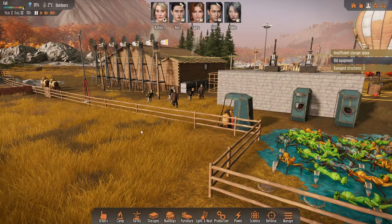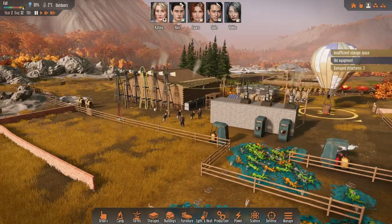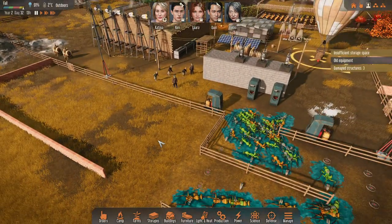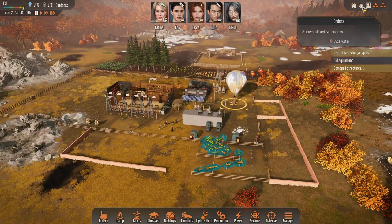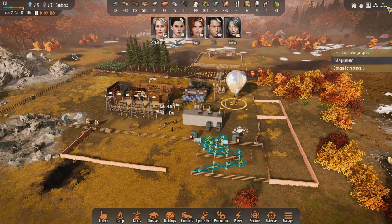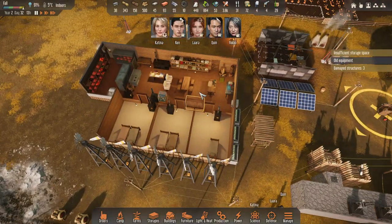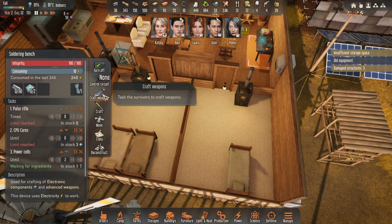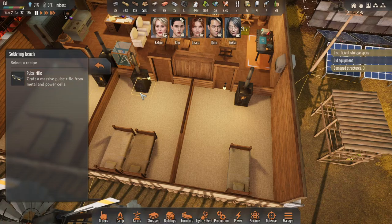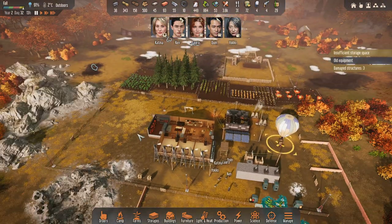We're playing Stranded Alien Dawn again, and this is episode 8. It's hard difficulty. So let's just get this stuff going. We have 10 nanotubes. Let's see what weapons... I just have to research Railgun Snipers, and then we're going hunting.